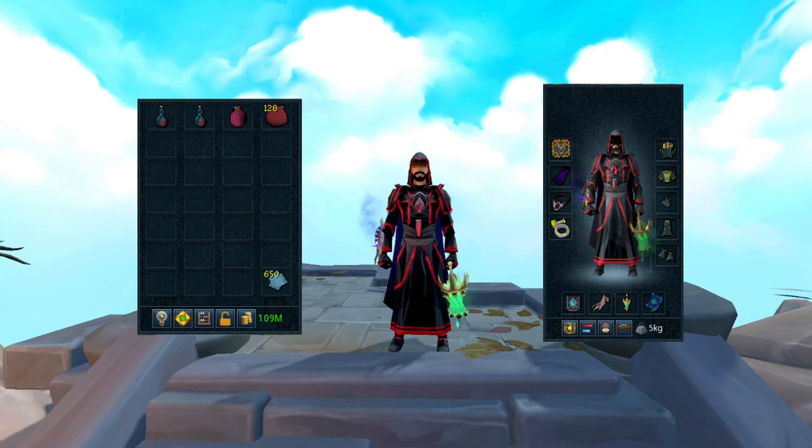Once you're finished making all your binding contracts, it's time to get ready to fight the blood reavers. In the inventory you'll see I have holy aggro overloads — you don't actually need them since the blood reavers are already aggressive to you in the Ancient Prison. You should at least bring holy overloads, a super restore flask, all of your binding contracts, and plenty of magic notepaper.